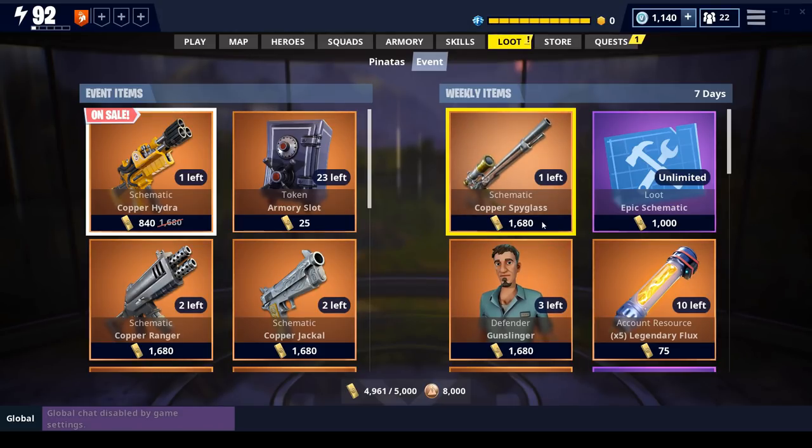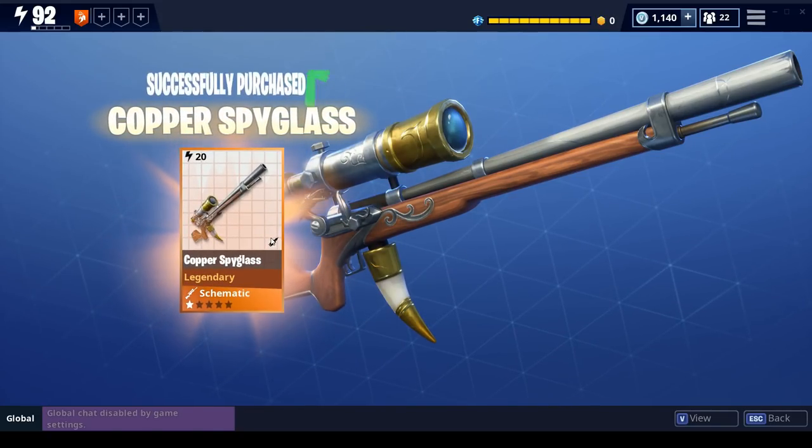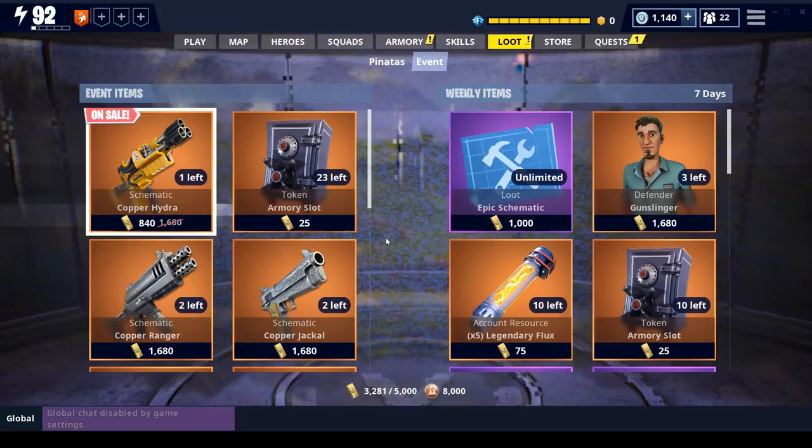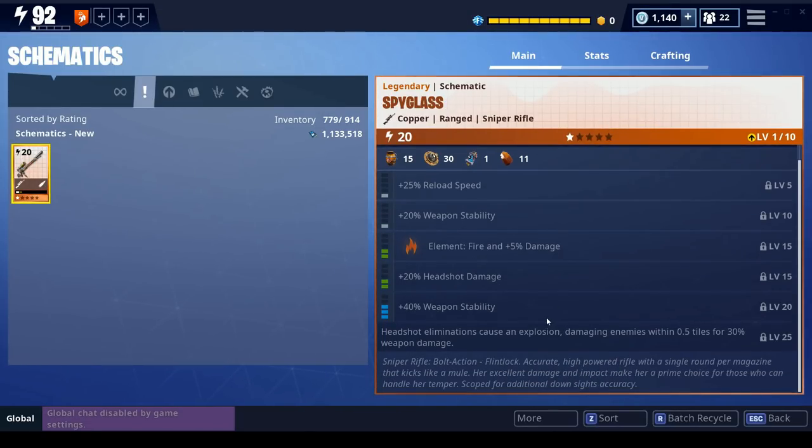As you can see it's 1,680 gold, pretty standard for the event weapons. We're going to purchase it and take a look at it. The description reads: sniper rifle, bolt action flintlock, accurate high-powered rifle with a single round per magazine, kicks like a mule. A lot of people were saying they thought this may be pretty much the same weapon as Old Betsy, so we are going to compare.